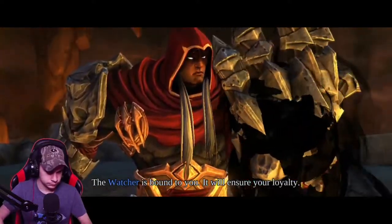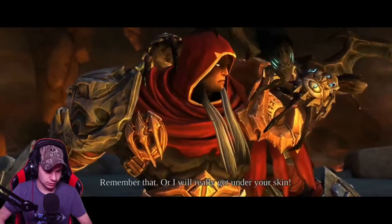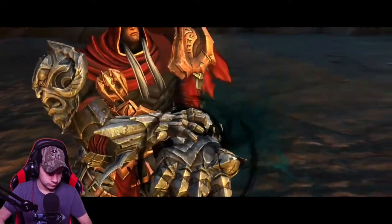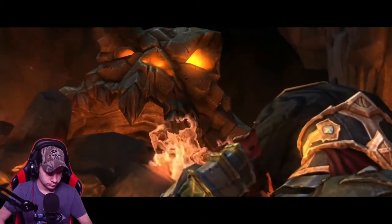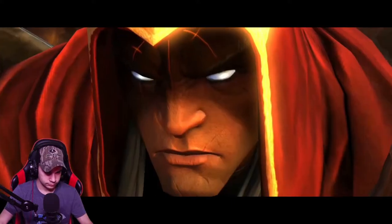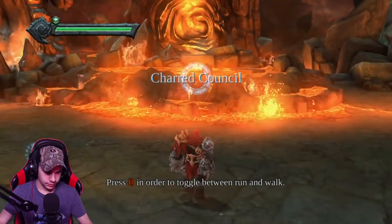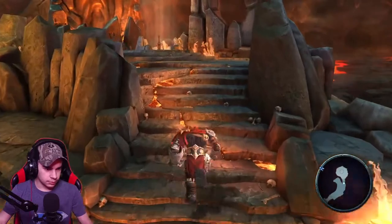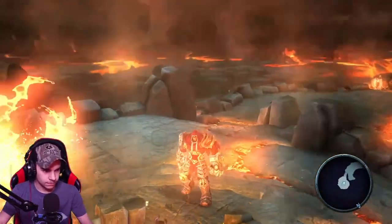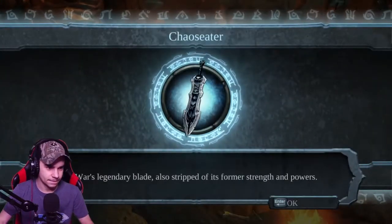The Watcher is bound to you — it will ensure your loyalty. He looks like Zero from Borderlands 2, his face does at least. Or I will really get under your skin. Enough! That is War. And arm yourself. Oh my god, this is awesome. This is the last part of this section before we move on. Grabbing the Chaos Eater — awesome name for a sword. Getting summoned back to Earth and then continuing the fight.